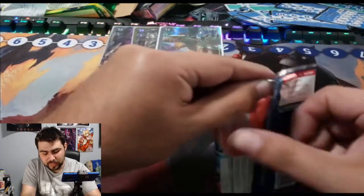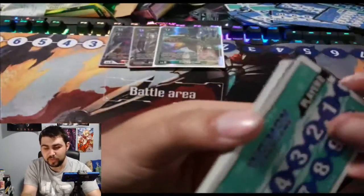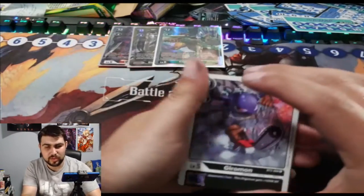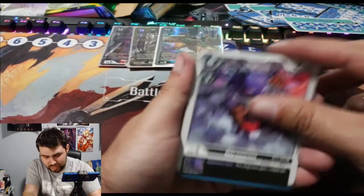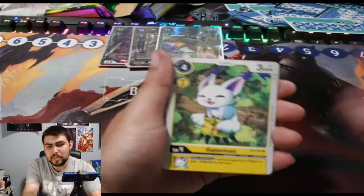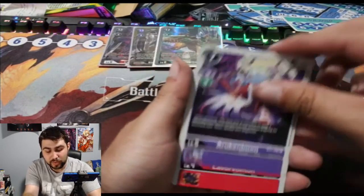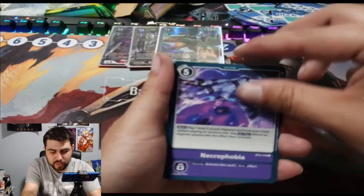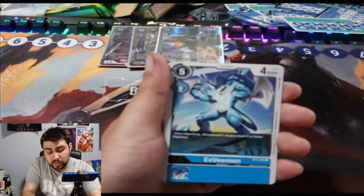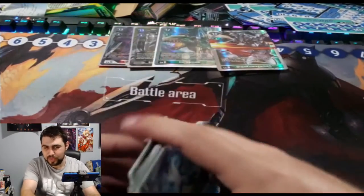I hate how sometimes these packs are so hard to open — that's my main complaint outside of availability. I still have to drive like 45 minutes outside of town to even find product, so I just import everything. Datamon — I love that art. Irene, Kennymon, Lavamon, Necrophobia, Eden's Javelin, BobMon, Minomon. XV-Mon as a rare and another Green Coagumon — that's a playset, including the promos from part one.